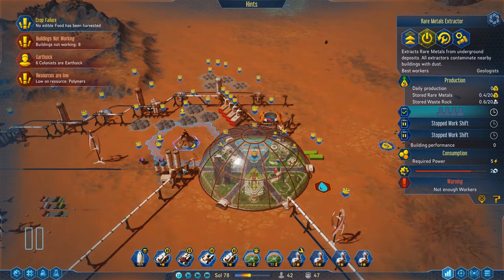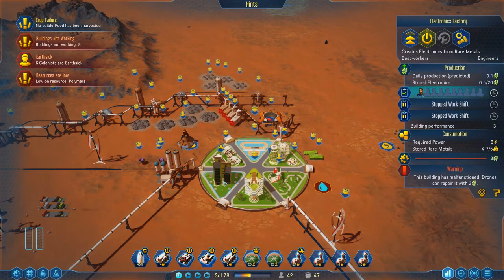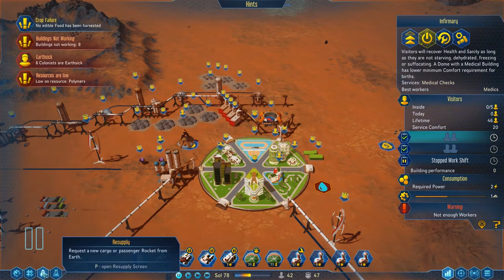Taking the polymer factory and electronics factory into account, we need 16 engineers, four medics, three botanists, three scientists, and eight geologists just to do one shift. We have two engineers, a medic, and a geologist working. So we definitely need to get on top of that.